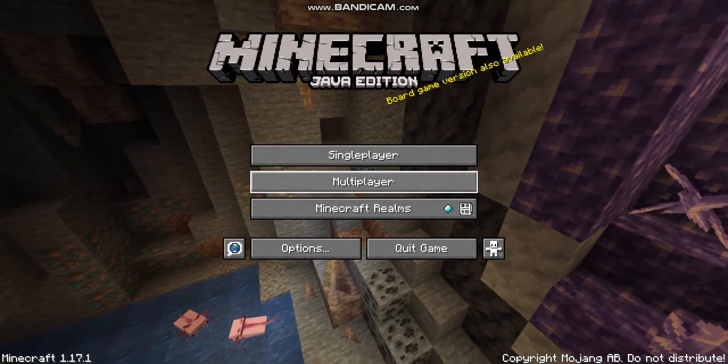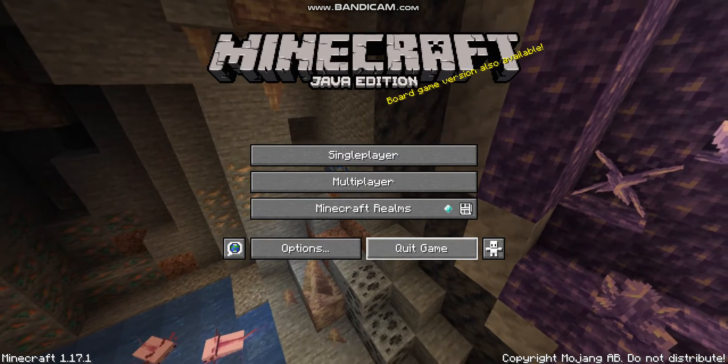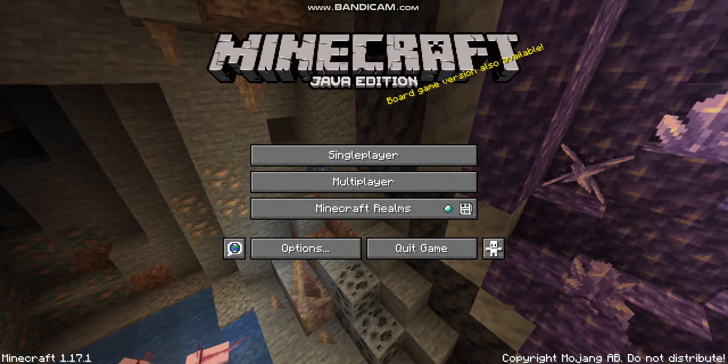So you have single player, multiplayer, Minecraft Realms, options, quick game, accessibility settings, and your language settings. I have mine set to standard English US, but there's a lot of them on here. You can decide which one you want.